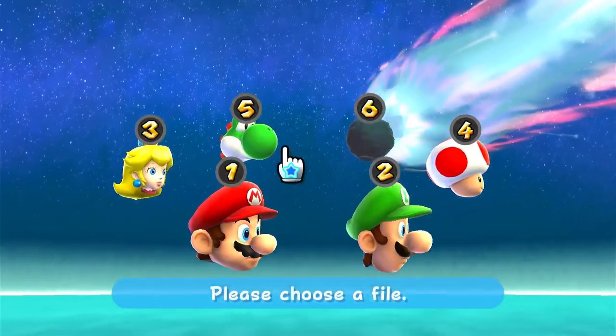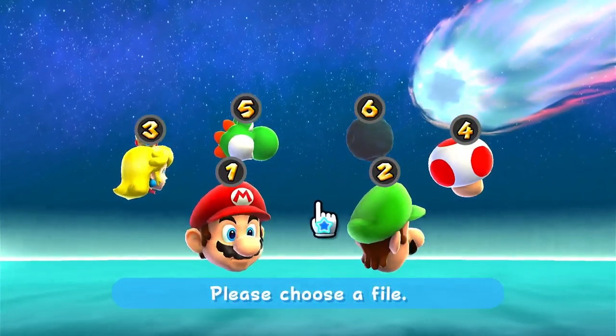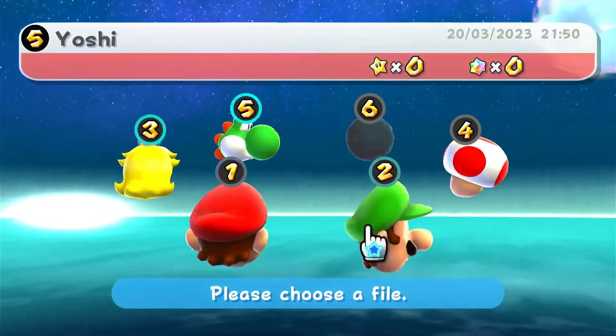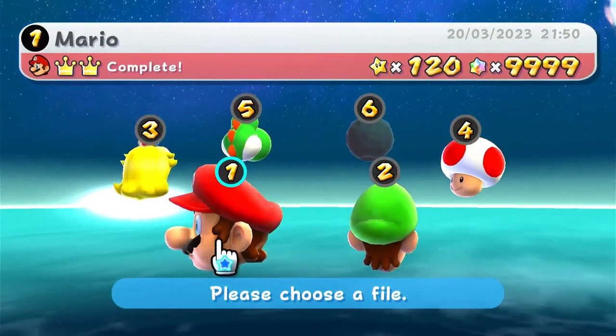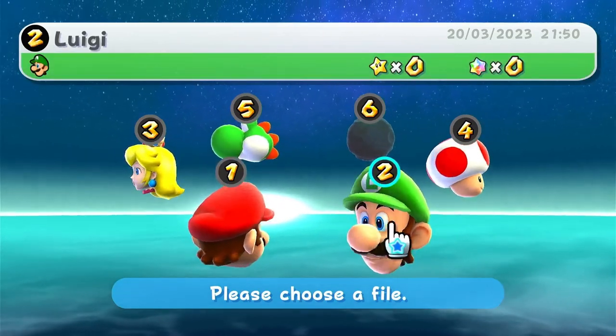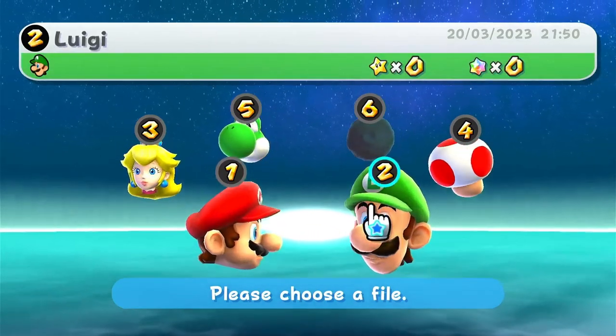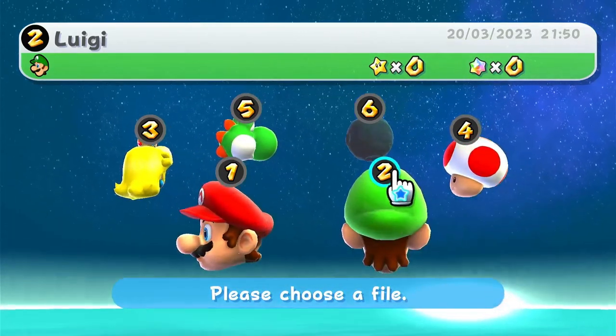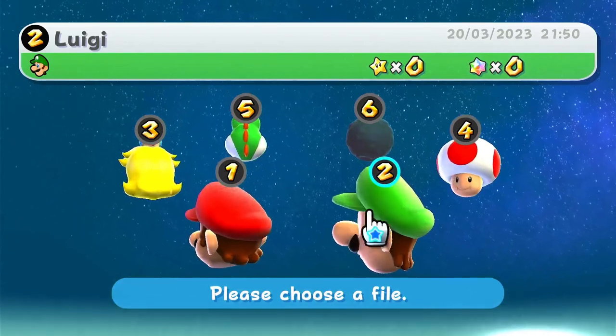So with the file select screen — I am playing on the Switch version, so you can see we've got heads as files. I've already completed the game in this Mario file, and we've got a Luigi file here. You unlock the Luigi head when you unlock Super Luigi Galaxy in this game, which is what we're going to do.